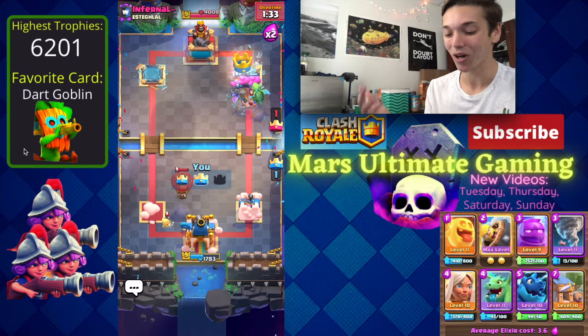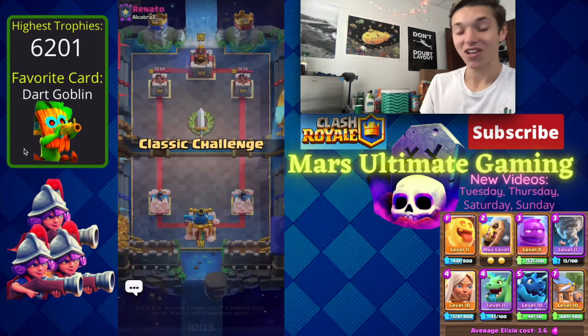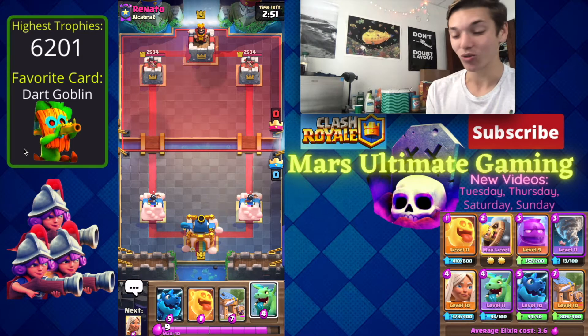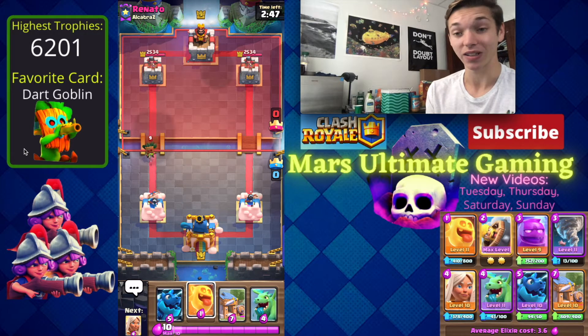We still walk away with an easy 2-1 win. You saw in that first game why I hate Elixir Golem so much — that guy was a Balloon player and I didn't even play good defense against his Balloon. I literally let him take my tower with the Balloon at the end; I tried to Tornado it away from the King Tower and I missed.